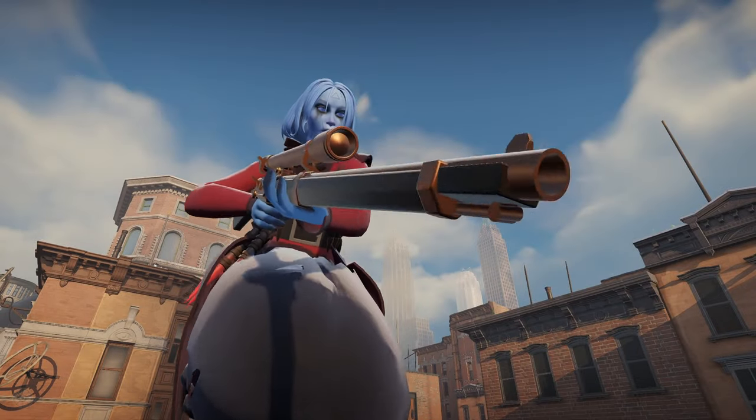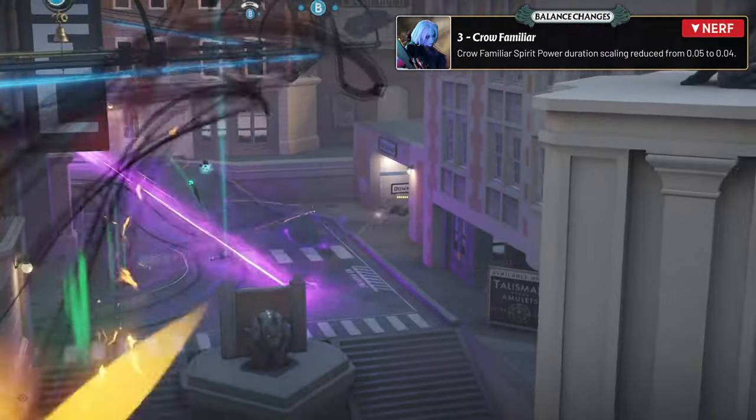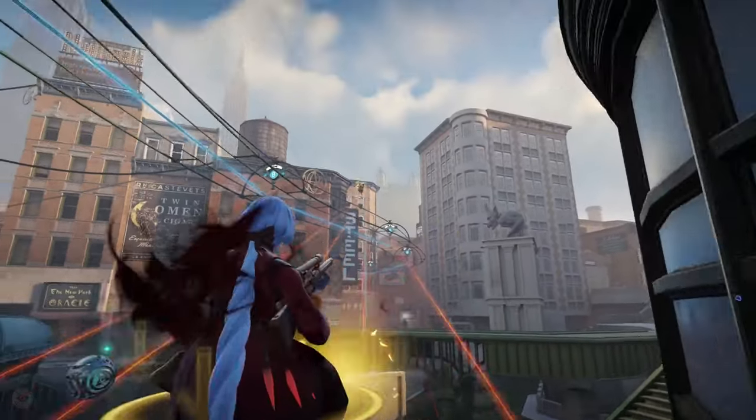Vindicta received some minor nerfs, with the duration of stake being reduced from 2.25 seconds to 2 seconds, and the spirit power duration scaling for her crow familiar being reduced from 0.05 to 0.04, slightly decreasing her crowd control capabilities and her damage.